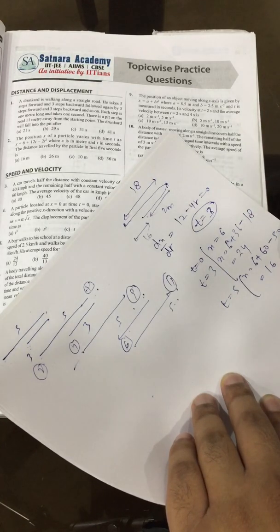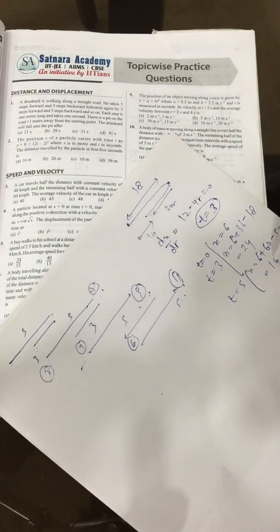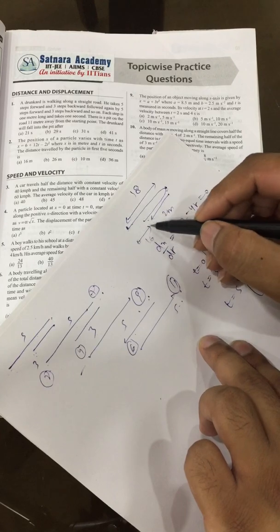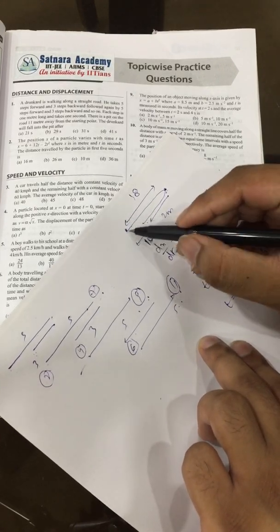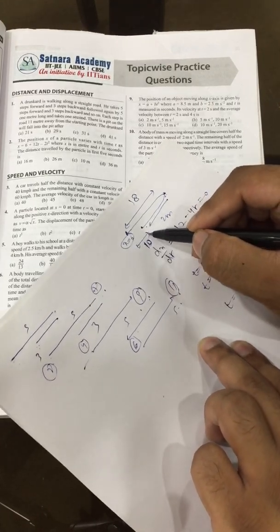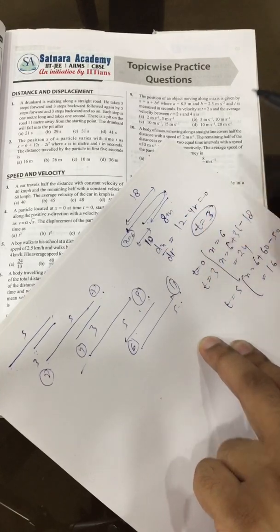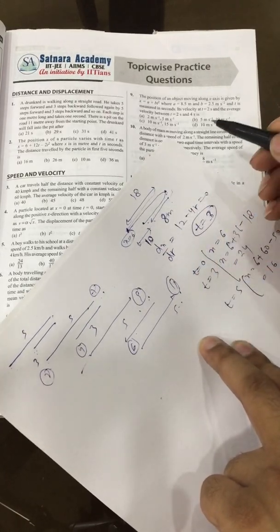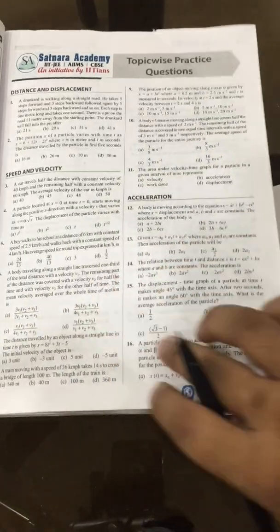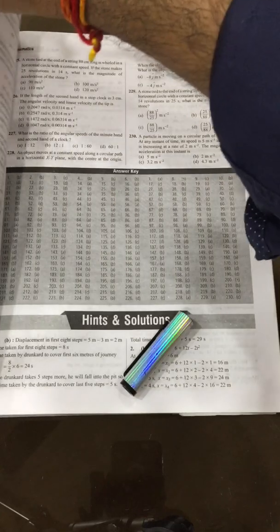At t=5 the position is 16, and at t=0 it was 6, so from t=3 to t=5 it moved back from 24 to 16, a distance of 8 meters. Total distance = 18 + 8 = 26 meters. So the answer should be option B. We calculated when velocity became zero, then found positions at those points and summed the displacements. Yes, it is B.